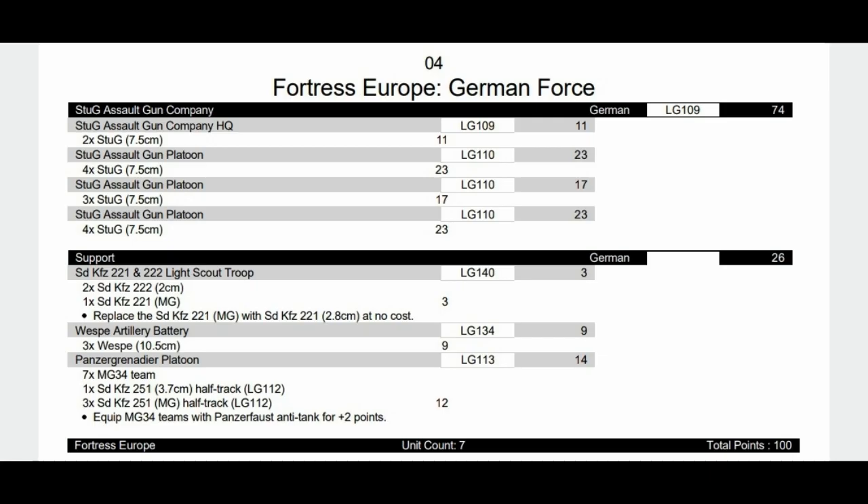Now we come to a more rounded list: the Stug Assault Gun Company with a lot of Stugs. It's designed so two units can go into reserve if needed. We now also have scouts, artillery, and infantry to help out. The infantry are foot-sloggers but they have Panzerfausts. The Stug has slightly better armor than the Panzer IV but is obviously not designed to be getting stuck in assaults.